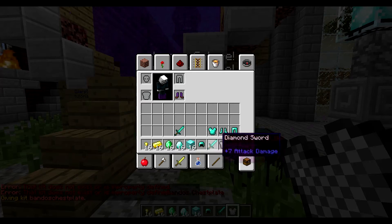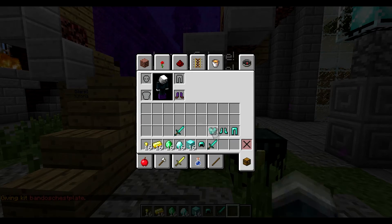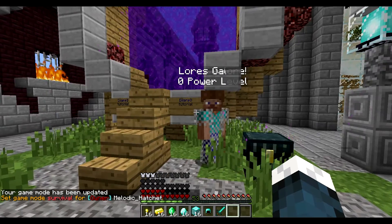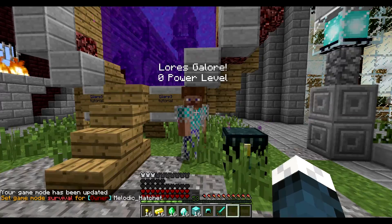Alright, there we go. This is what I'm talking about — it says 50 health, 9 regen, and 50 mana. So if I put this on right now, it will actually give me some health. If I just change my game mode, you can see I have different health now. This is basically what this plugin does.